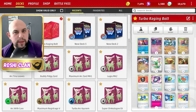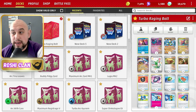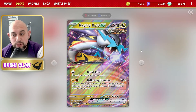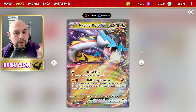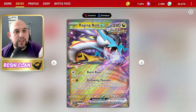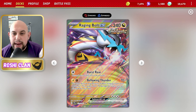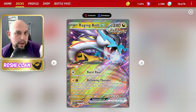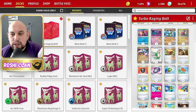Hi everyone, Rose Clan here, and I have built the Turbo Raging Bolt deck that really does work — it's consistent. Raging Bolt is the new Temporal Forces ancient basic Pokémon with 240 HP. It has an attack that does 70 damage for each energy you discard from any of your Pokémon. Do five of these and it knocks out anything — five energies, it's gone. Four energies and a V-Star is gone.